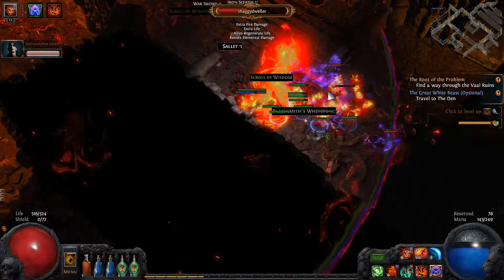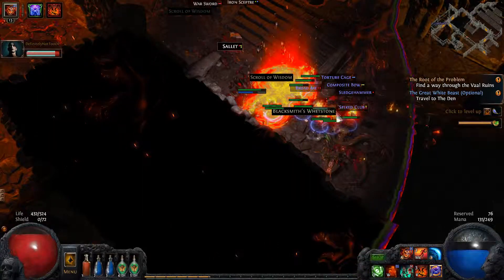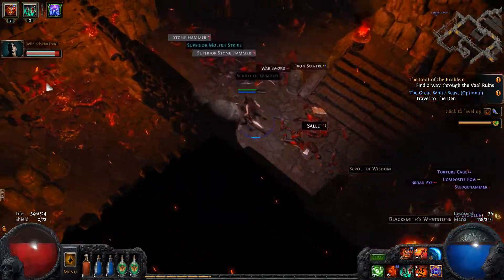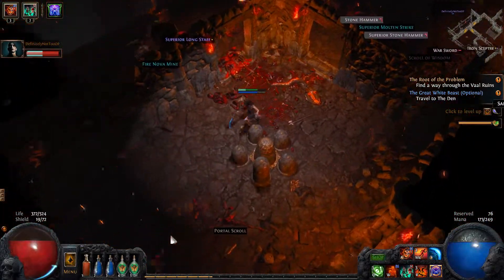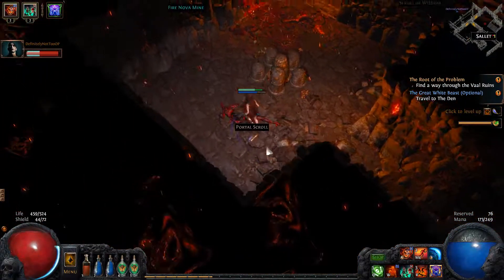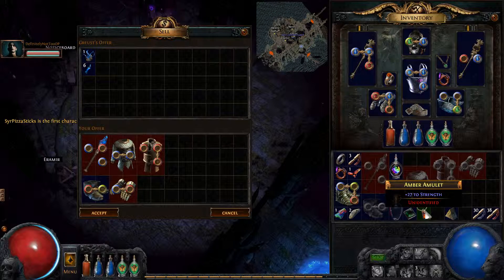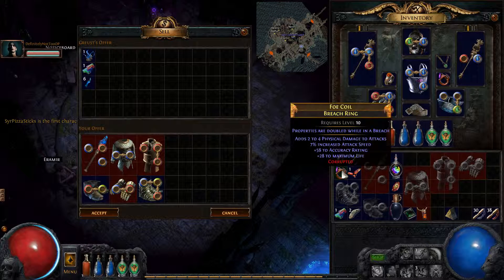Molten strike is actually not bad. I don't even see any enemies, where are they? I'm over here killing the Shiggy Dweller. Oh, bismuth flask — no, no, keep it going. I think everything was over by you. I ran away at the end, there was nothing left. Look at these skeletons still alive — damn, those little skelly bros fight the good fight.